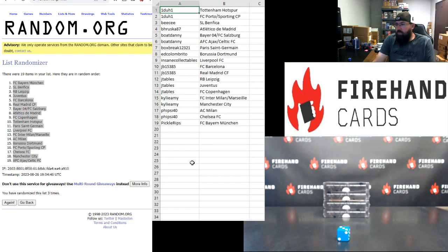One to one: Tottenham Hotspur. FC Porto and Sporting Portugal. Benfica. BH Ruska. Atletico Madrid — Bo Danny. Bayer Leverkusen. Salzburg. Ajax and Celtic. Box Break: Paris Saint-Germain — Ed Colombrito. Borussia Dortmund — Insane Collectibles. Liverpool — JB. Barcelona and Real Madrid — JTables. RB Leipzig. Juventus and Copenhagen — Kylie Amy. Inter Milan. Marseille and Manchester City — Kylie Amy. Five-Sci-40: AC Milan and Chelsea. Pickle Rips: Bayern Munich.